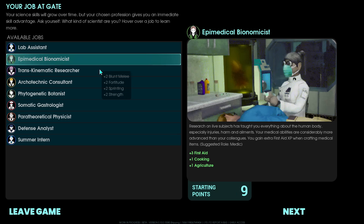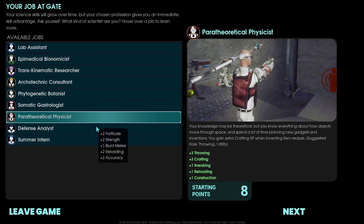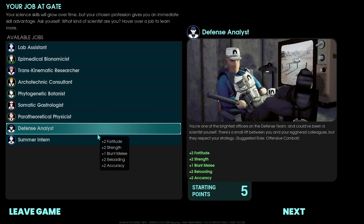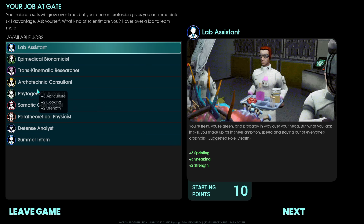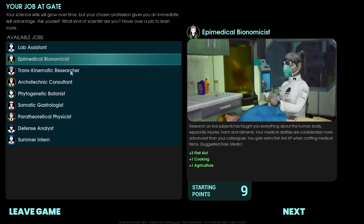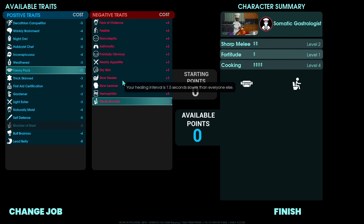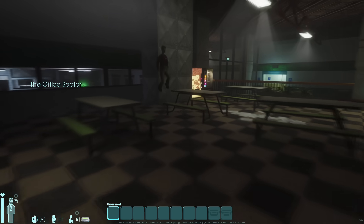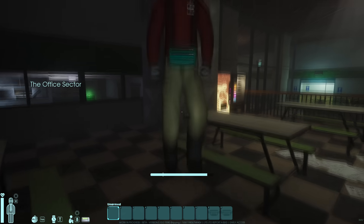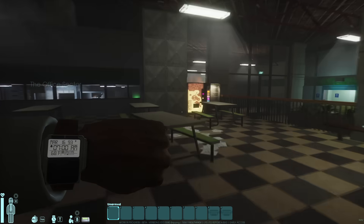You don't need the Fanny Pack but I highly recommend you get it for some extra inventory space. The best way to take it is to go with Summer Intern so you have 12 starting points, but overall you choose how you play. Don't worry too much — pick whatever job and trait you want, just don't make it too hard if you're a new player. I am playing this with my best friend Chopsticks so I'll have some extra help, but you can play this game solo.